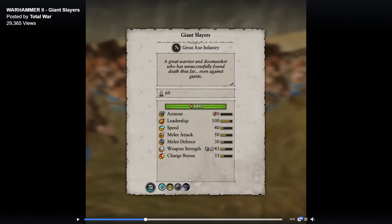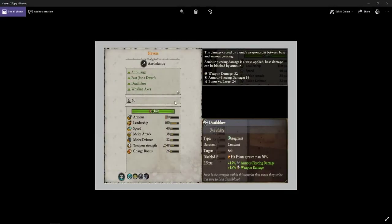Let's go ahead and take a look at the regular slayers. I have their stats pulled up right here. They have a weapon strength of 48, with 32 regular damage, 16 armor piercing, and a bonus versus large of 24. And the death blow trait I mentioned — hit points greater than 20% means this is not going to be active. However, once they drop past that threshold, they'll get 15% extra armor-piercing damage and 15% extra weapon damage, so quite a big boost in damage right there.